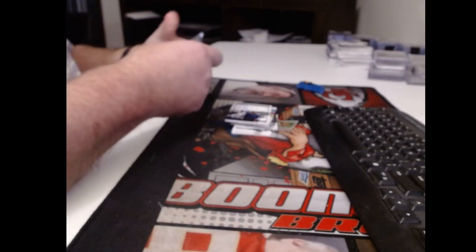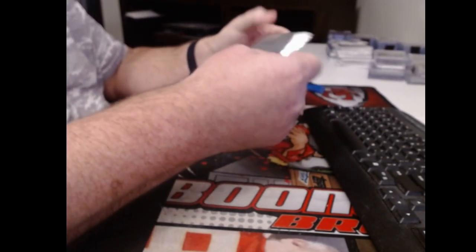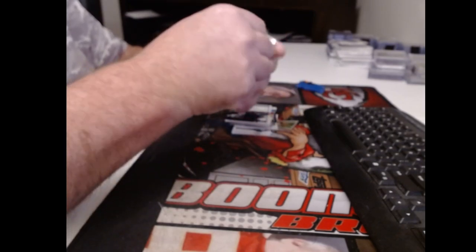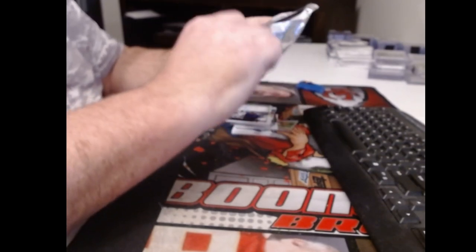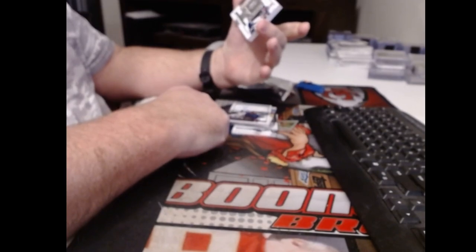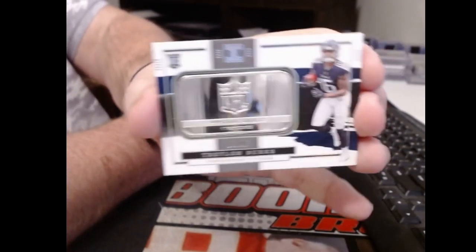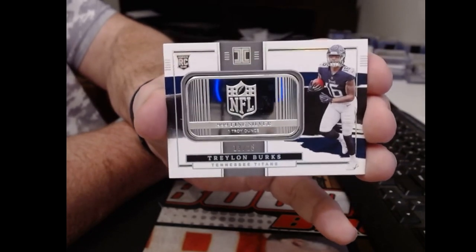Alright, we got our silver bar. Feels like an Alpha silver. Don't be somebody who sucks — I think it's somebody who sucks. Trelon Burks, numbered to 25. Congrats — remember Trelon Burks. Fickle, fickle chunker.